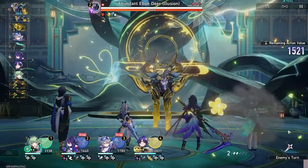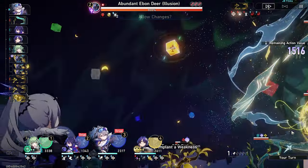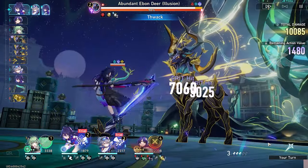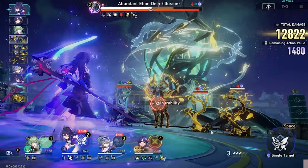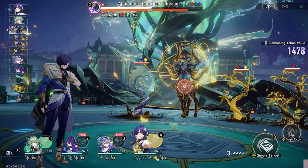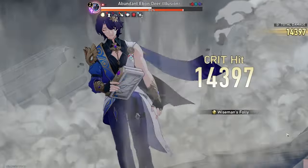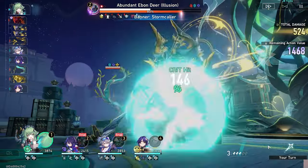When you step into the fight the remaining action value starts at 2000 and dwindles the longer the fight goes on for every action taken by you or the enemy. As long as you get to 600 and defeat the boss's HP you'll get the S ranking and all the goodies. Without going super specific into builds: Huo Huo was used for attack boosting, healing, and helping Dr. Ratio get extra follow-up attacks. Trial Sila was there for follow-up attacks as my main damage dealer and weakness break. Silver Wolf is the main support benefiting both Dr. Ratio and Sila.